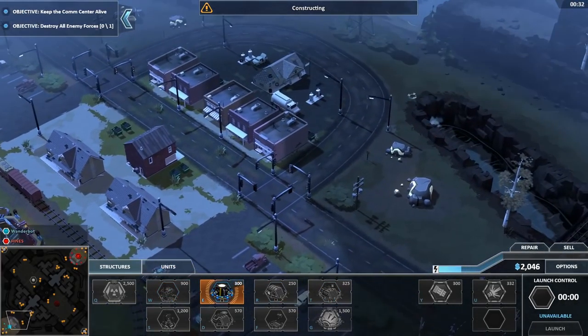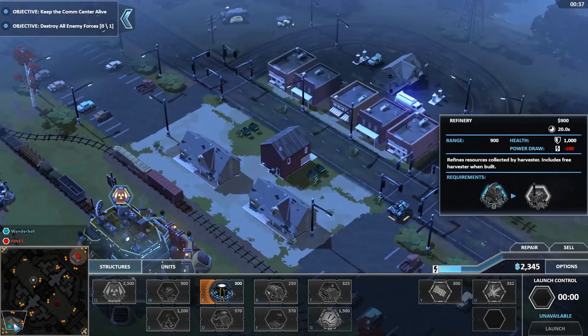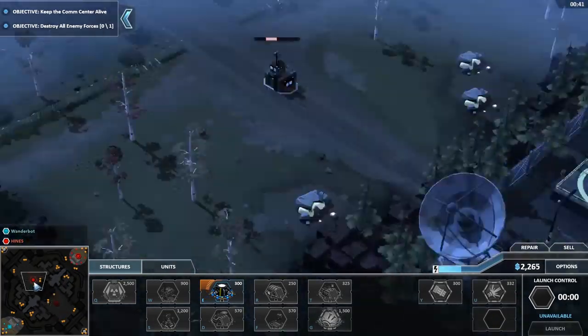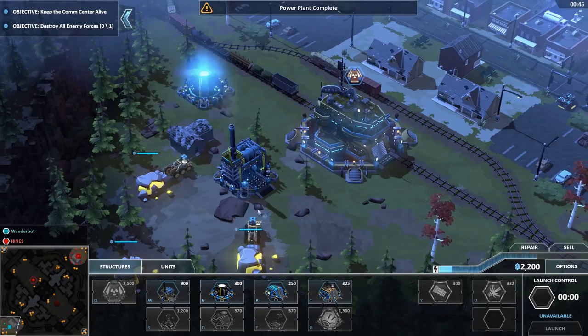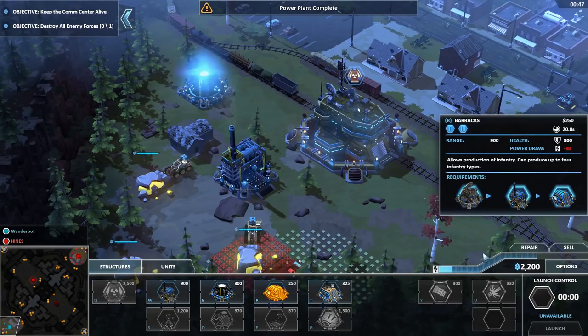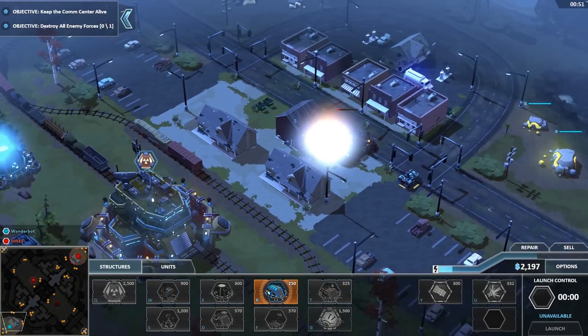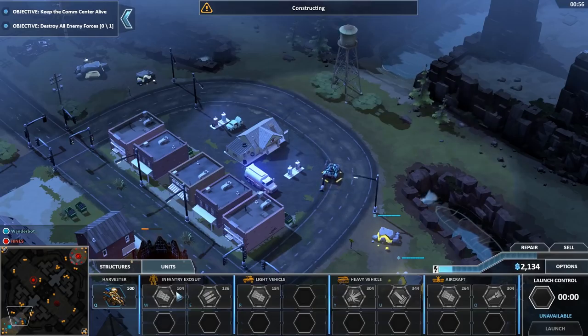We're going to turtle kind of hard. His base is here, we have to get over here and capture this. And apparently there are some bombers I have to worry about, which is going to be fun. He's already taken that position. It's one of those where the AI starts a fair bit ahead of you, and it gets a bit rough.